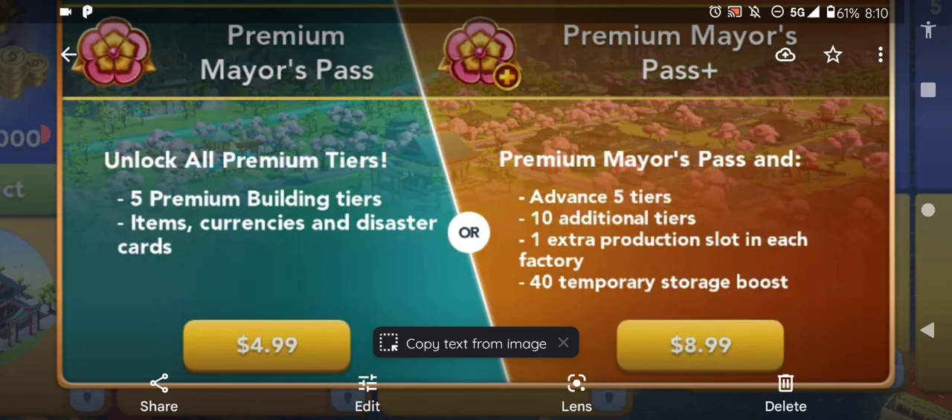You also have to consider that it says 'advance five tiers.' If you wait to buy the pass — say you get to level 20 and then buy it — it'll take you up to level 25. It's not the first five tiers; it's advancing five tiers from the time of purchase. I didn't wait long because I really needed the storage, so I just went with it. If you want to hold off and get those five extra boxes at a later level, so be it — but I went ahead and took advantage of the bonuses.